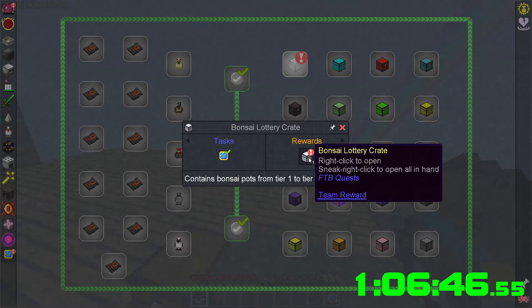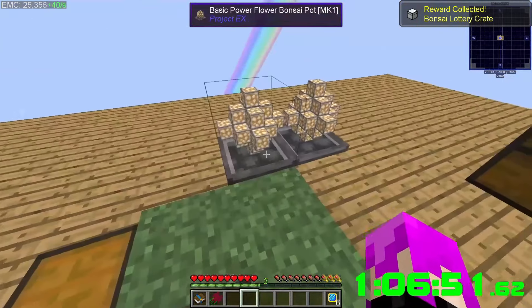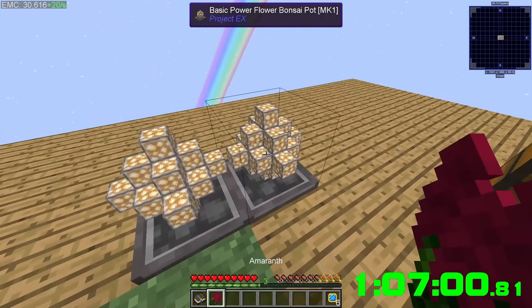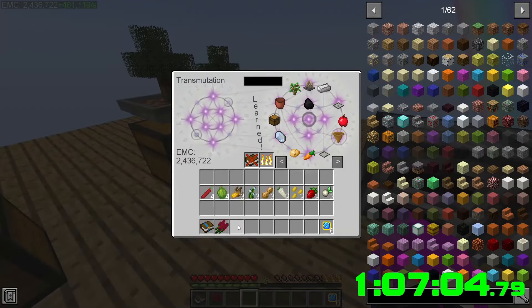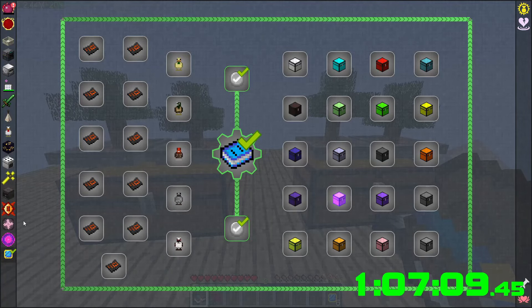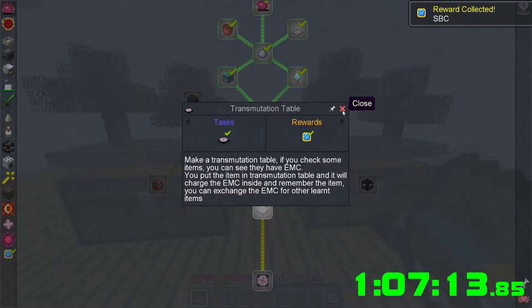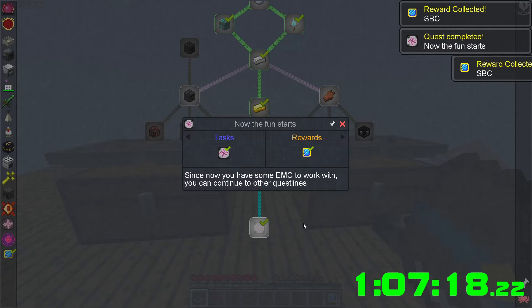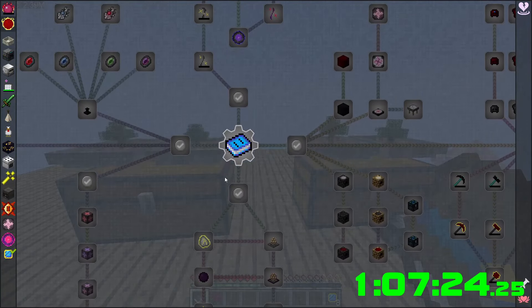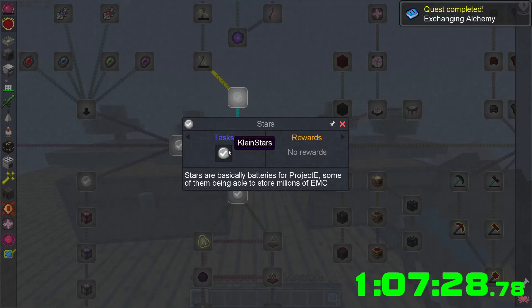We got another basic one — what are the odds? But actually, I should put this in here because it's two million EMC — that's gonna be a lot better than having it out. Claim this. 50,000 — grab the reward! And I think we can start on the next tier — yes we can!